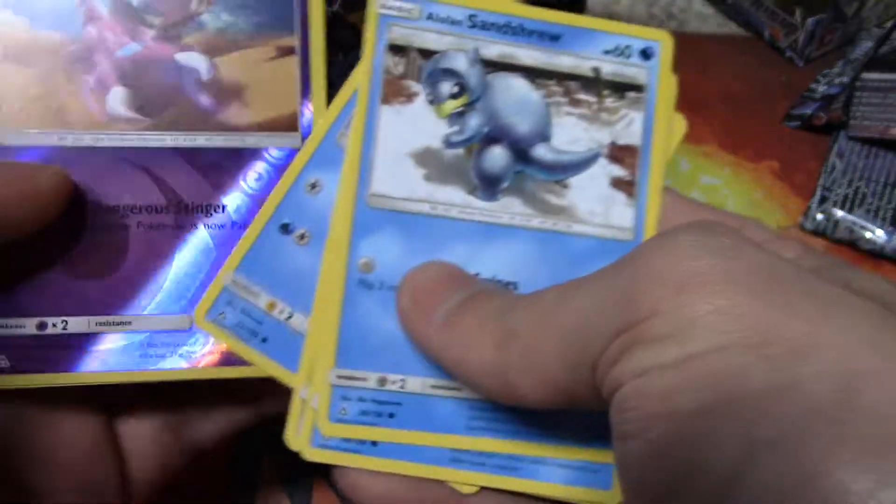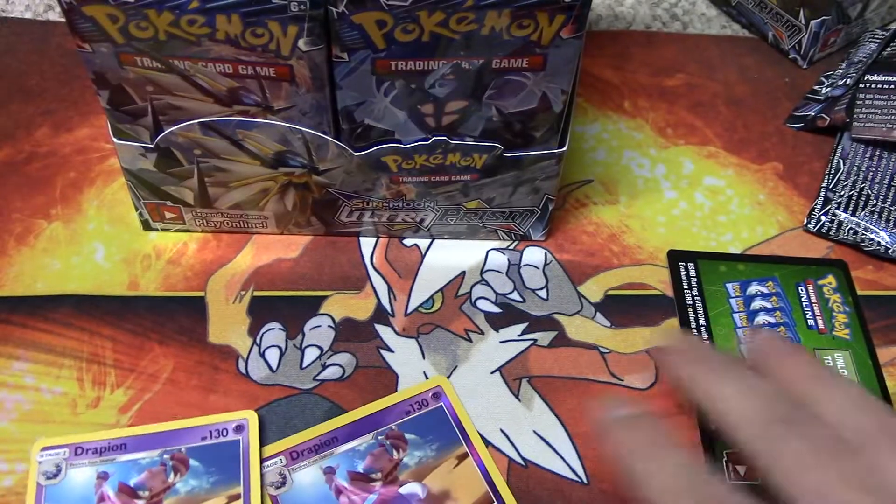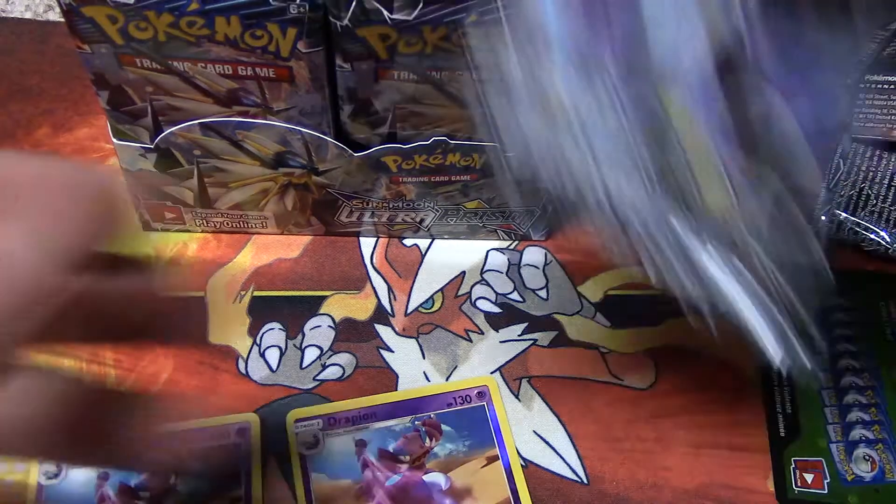Let's start it off — we got the Drapion Reverse Holo, then we got the Drapion Rare. I hate when it does that, when you get like the reverse foil and the non-holo rare right after it. It's like, not even fair.